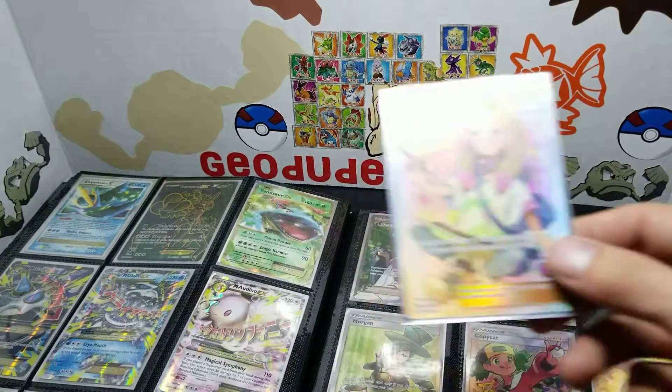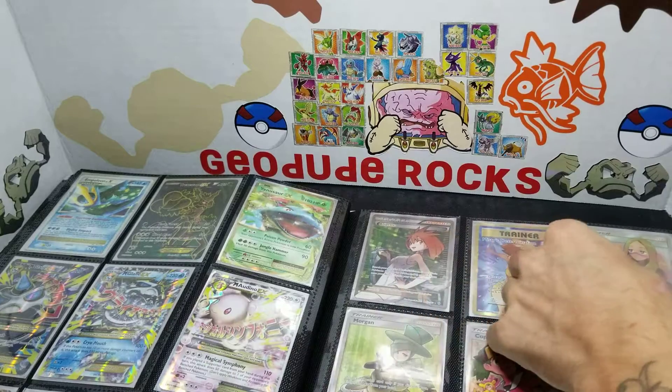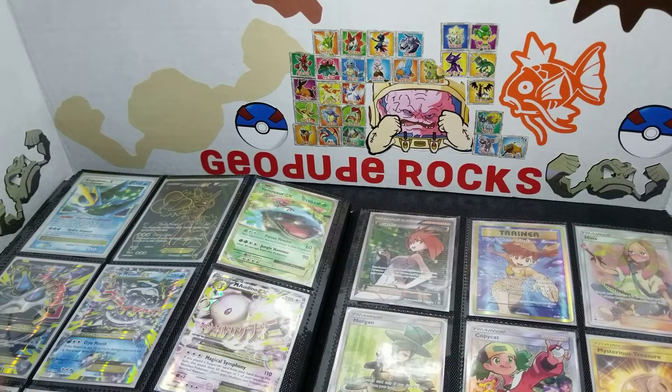PokeVids TV's mom — my sister — pulled this one too, guys. Mina, Fairy Type Leader. There's Brady's favorite card.